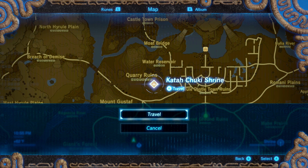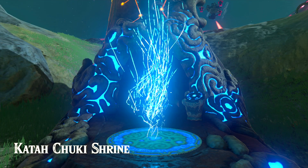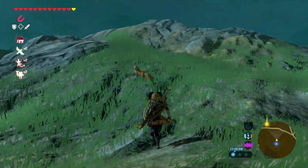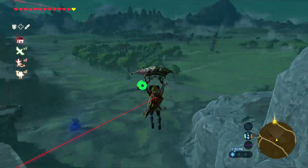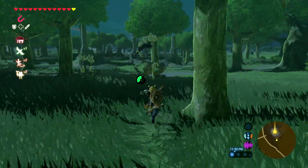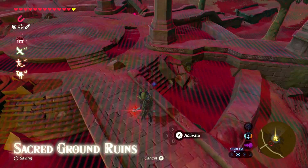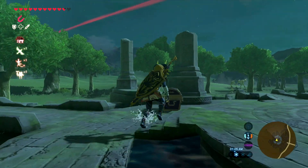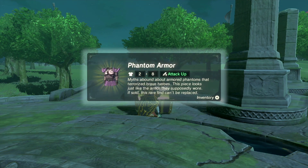For the Phantom Armor chest plate itself, you want to head over to the Katu Chuki Shrine. You want to head over to the Sacred Ground Ruins and fly right over to all the guardians. I did end up having to kill one — the one that was closest — because it was trying to kill me while I was pulling out the chest. Now that I killed the guardian, let's open up this chest. It's just in the little corner of the whole circle. Boom — there you go, Phantom Armor.